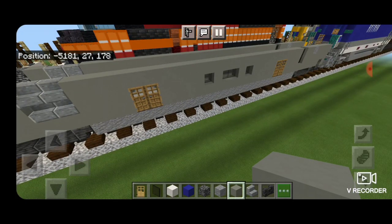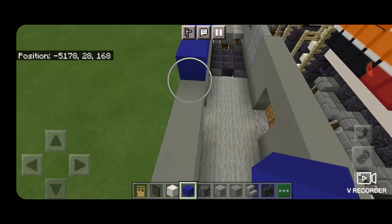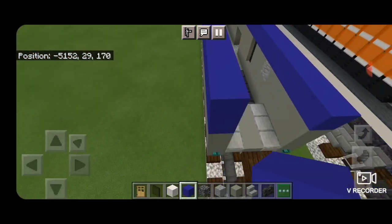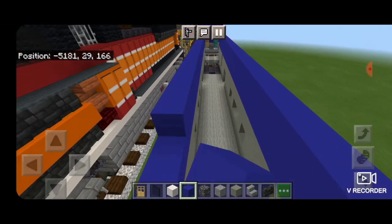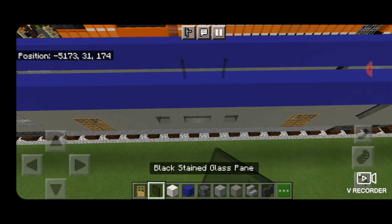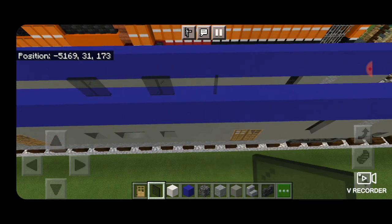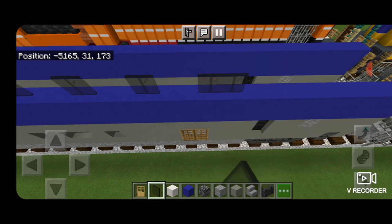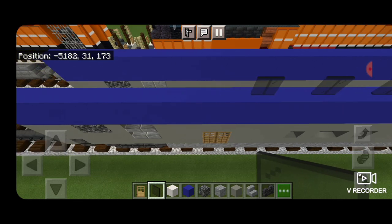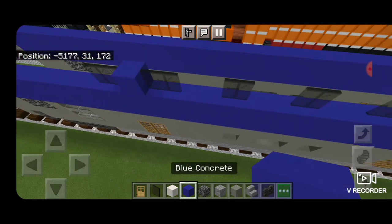So now we have our bottom floor framed in. Next above that we're going to go end to end on both sides with two layers of blue concrete. Then on the side directly lined up with the center window below, we're going to put two black stained glass panes, then skip a block, two, skip a block, two, skip a block, two — so four windows this way. Then skip a block, two, skip a block, two, skip a block, two — another three on this side, so seven in total. Then fill in between them with blue concrete.